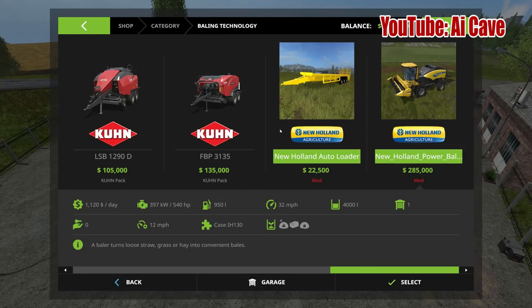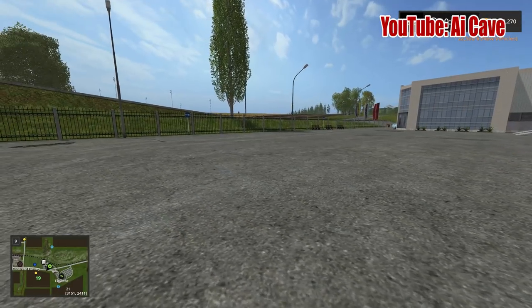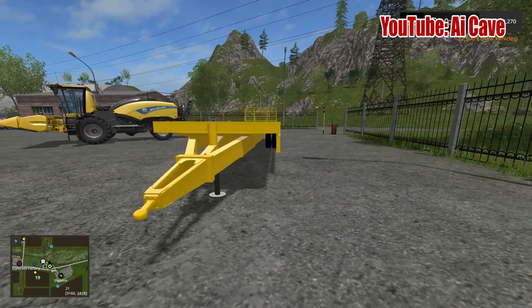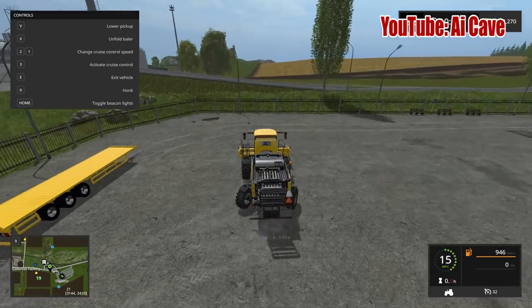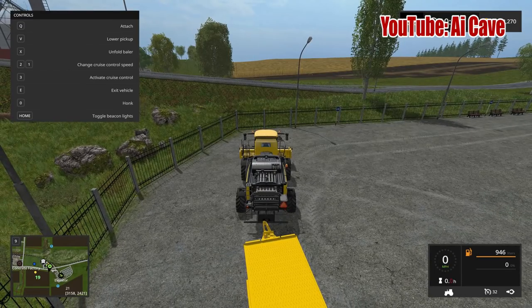Let's take a look at the trailer — it's an actual New Holland afterloader trailer, 22,500. Nothing special about the trailer itself; you can still hook any other different trailer to it. But the whole point of the trailer is to load the afterloader bales that come out of the bailer system. Let's call it the bailer system production.